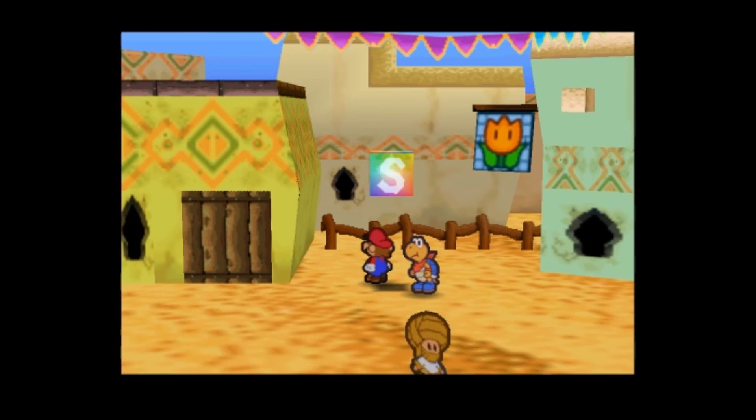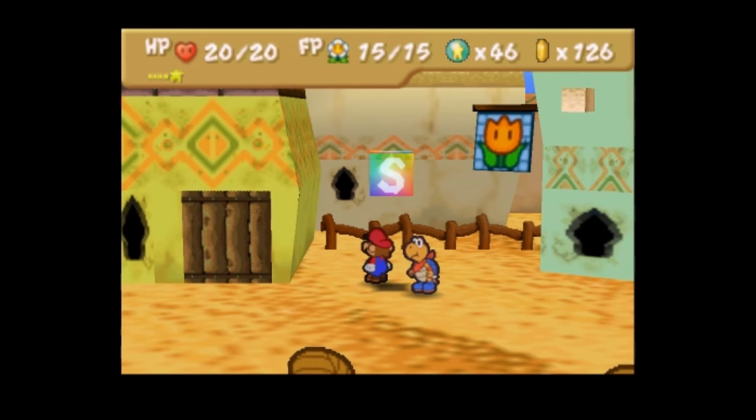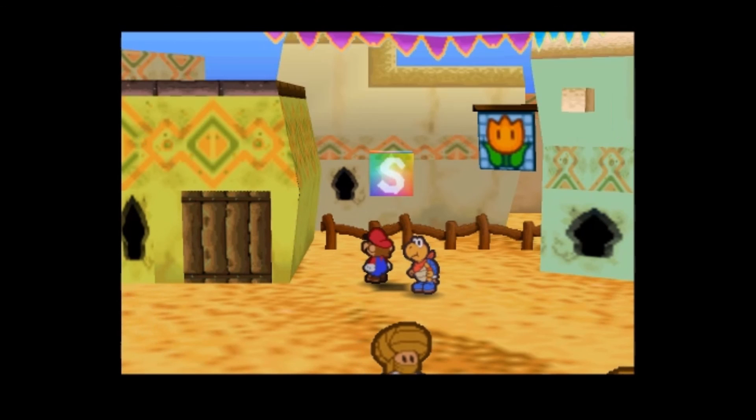I'm actually going to call it an episode here, partly because I'm getting all that lag. But also because we've explored Dry Dry Outpost and we've got the key to progress — this is a good place to end it. In the next episode, we will make our way to the Dry Dry Ruins, and possibly into them. This has been Basilisk — thank you and good night, folks.